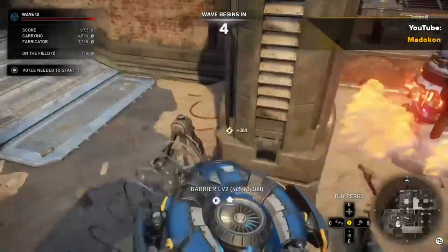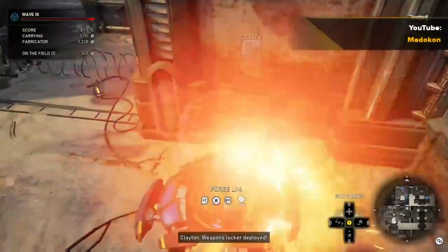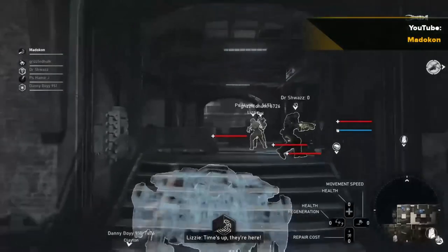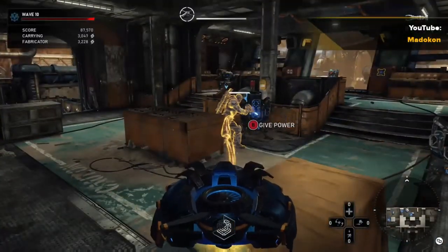Another quick and easy time saver with healing touch is when you need to deposit your power as Jack. Instead of going all the way to the fabricator, go into your attack comp, find your engineer, and briefly use your healing touch on your engineer and hit B several times to transfer all of your power over to him.